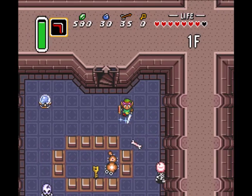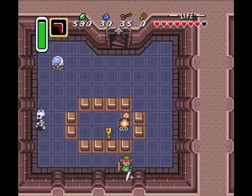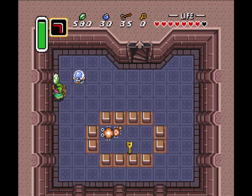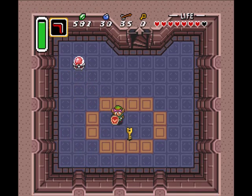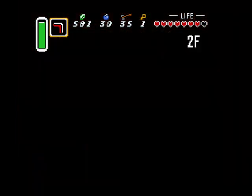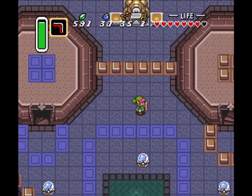You saw that little crystal switch that I hit there. The way it works is, you see these orange blocks — whatever color the switch is will correspond to blocks that will be dropped down, and then you can just walk right over them. But it toggles with the other colored tiles. Now the blue blocks are up and the orange ones are down, and you can reverse them like that.